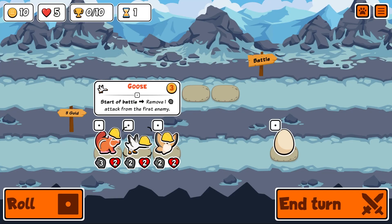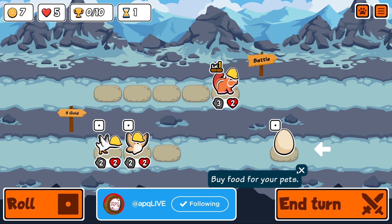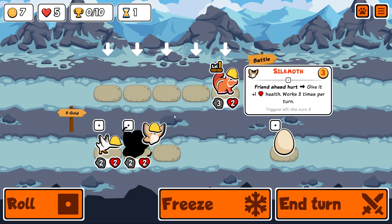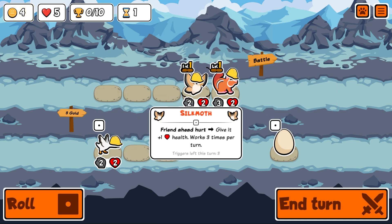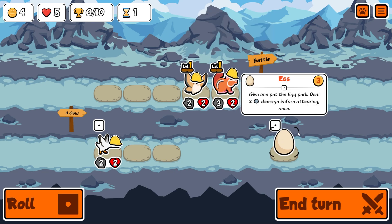Hello everyone, welcome back to more Super Auto Pets on the test server. We'll get a silk moth — he's pretty good. If we give him any food perk and sell him later, we get a free egg perk back.